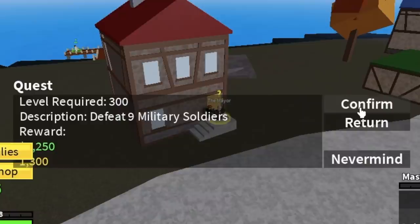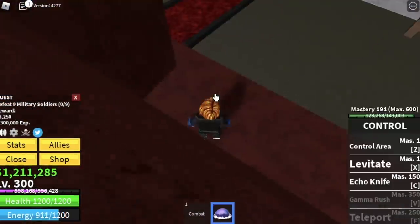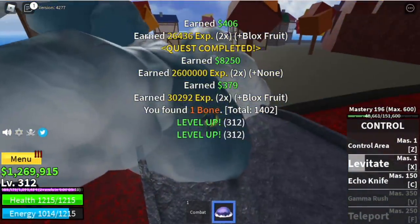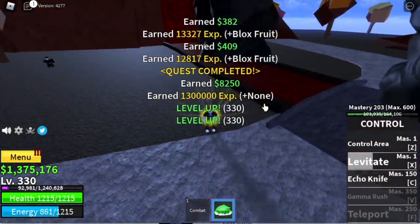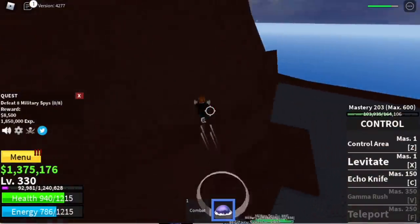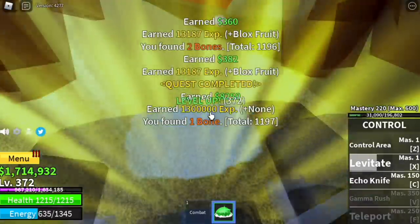At level 300, we are now ready for the Magma Village. We're gonna start with the military soldiers — just lure them and jump into the volcano and do our technique. You need to defeat 9 to finish one quest. The goal is to reach level 375. The military spice is so hard to level up there using this fruit — I cannot aim my levitate because they keep teleporting on me. Our defense is not enough to tank it, so finish it with the military soldiers.